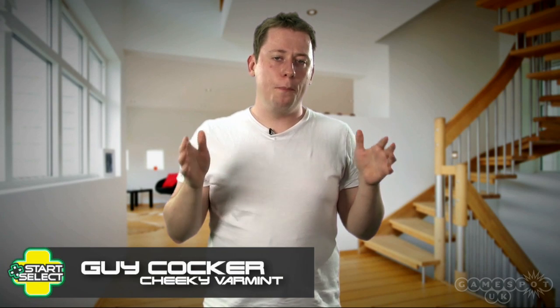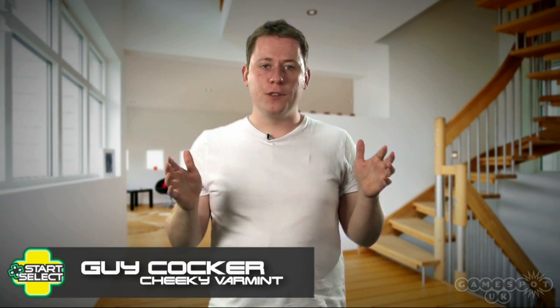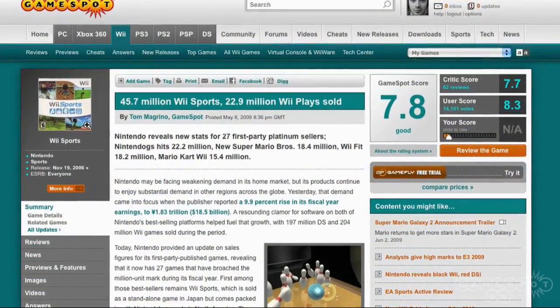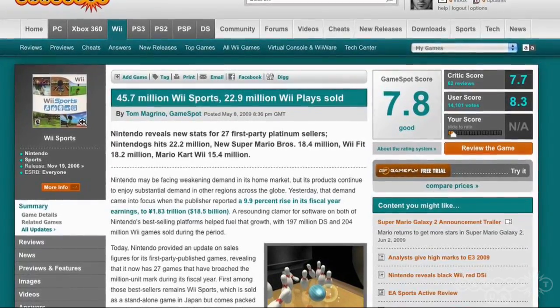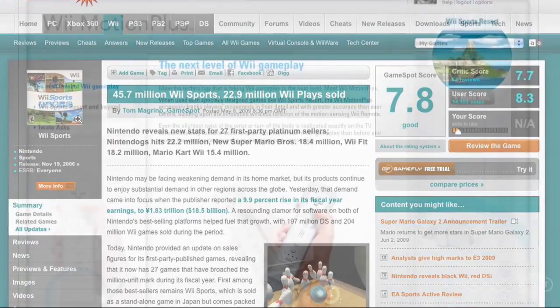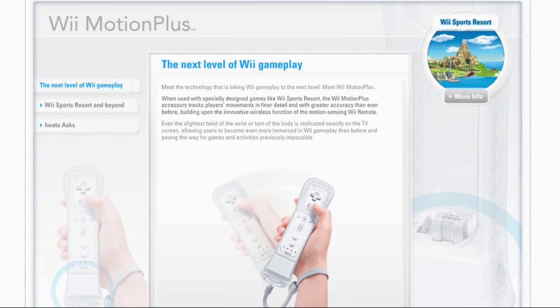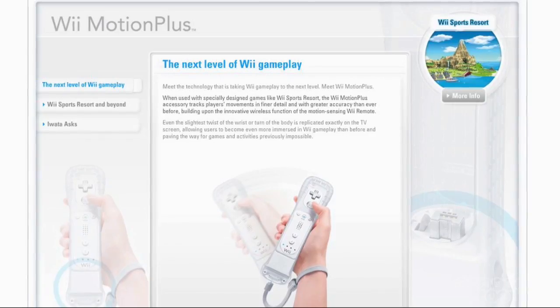Whether or not you're interested in Wii Sports Resort, it's fair to say that it's one of the biggest, most important releases of the year. First up, it's the sequel to the best-selling game of all time, a 45 million unit seller that more or less sold the Wii single-handedly. It's also the first Nintendo title to use the new Wii Motion Plus, an upgrade that allows the Wiimote to determine rotational motion for more accuracy.